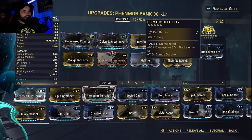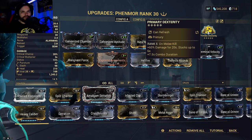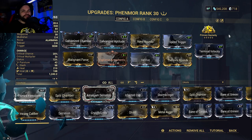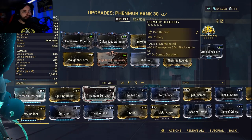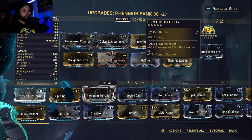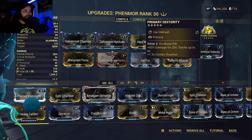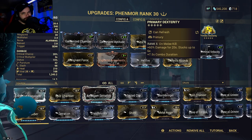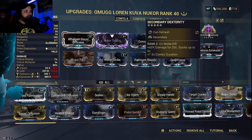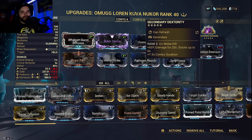On my primary, I'm using Primary Dexterity. If I'm focusing on my Zaw for a run, I swap my arcanes on my primary and secondary to Primary and Secondary Dexterity. On melee kill, you get plus 60% damage for 20 seconds, and that stacks up to six times. You also get extra combo duration, though that doesn't really matter since you're just going to be throwing that projectile every time. I've got Secondary Dexterity on my secondary too, which does the same thing — even more extra damage.